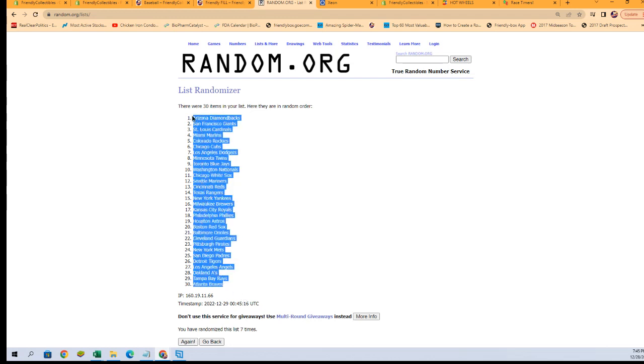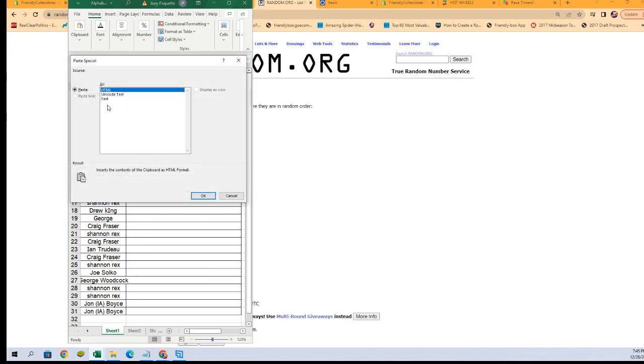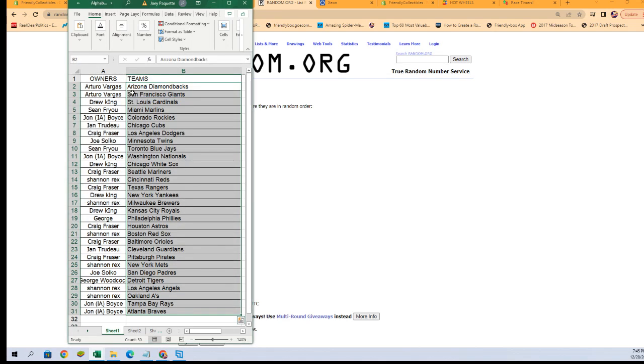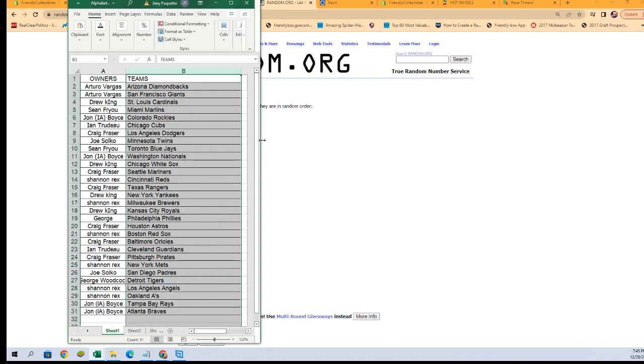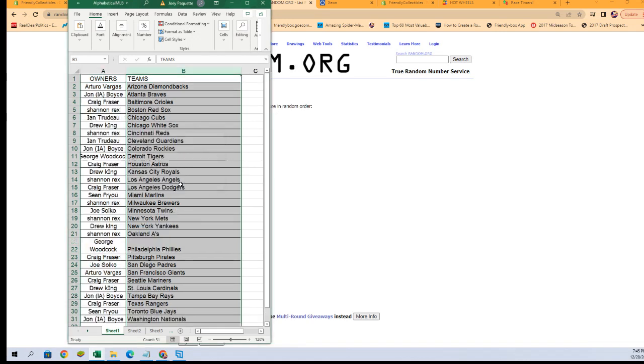Braves at the bottom, Diamondbacks at the top. There is our lineup — Ataro V with the Diamondbacks and Giants to start it off, and John B with the Rays and Braves at the bottom. I'm going to alphabetize by team names — it will keep the owners with the teams you have, it just makes life easier for sorting and shipping, A to Z, right there.